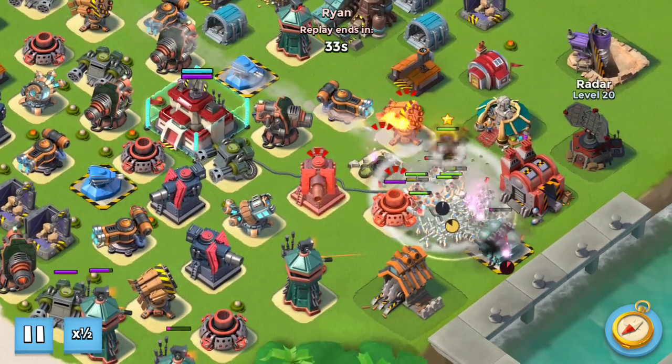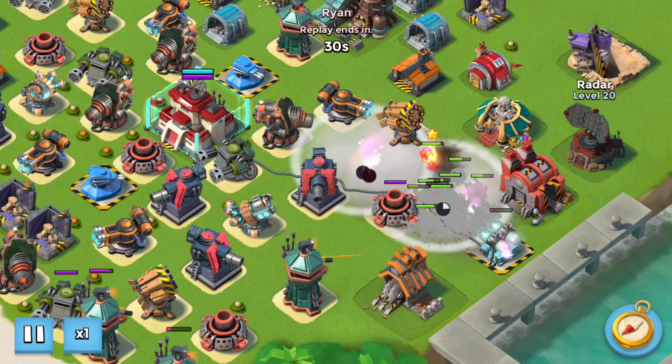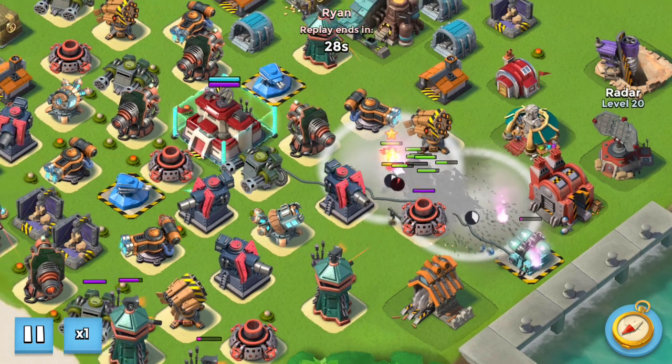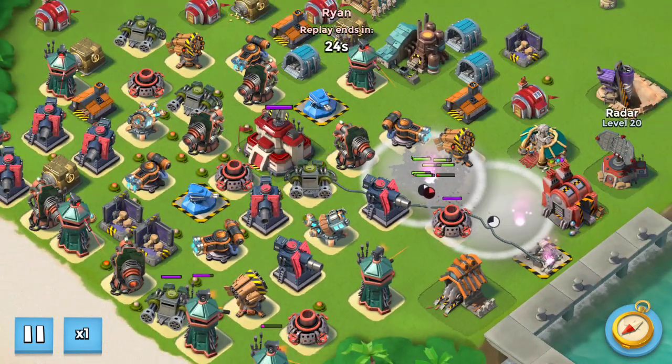Didn't quite get it, but it was only one artillery shy. So then I re-flare over to my spot, already that shield down, and then I'm good to shoot the HQ with one shock left on the base.